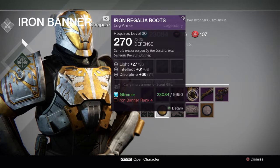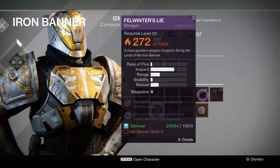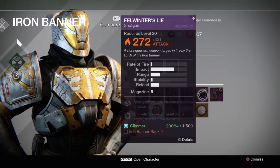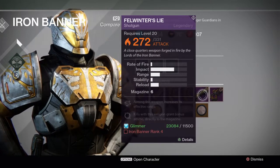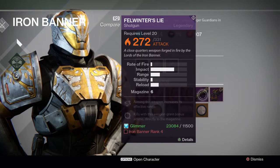You can kill those bosses and stuff. So what we're originally here for are the weapons. Like this shotgun at rank 4 — Fel Winter's Lie. Aiming this weapon increases its effective range. Kills with this weapon grant bonus ammo directly to the magazine. That's awesome. Yeah, that's not bad.